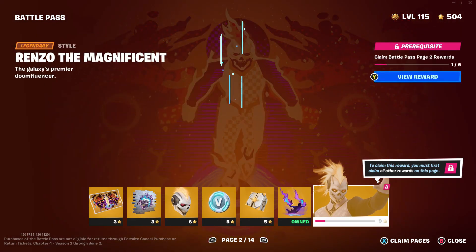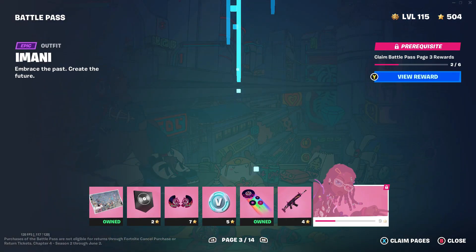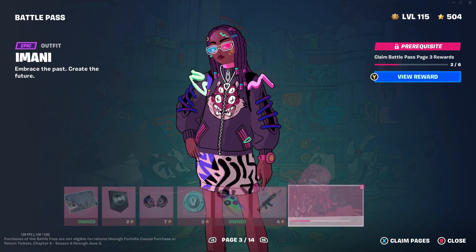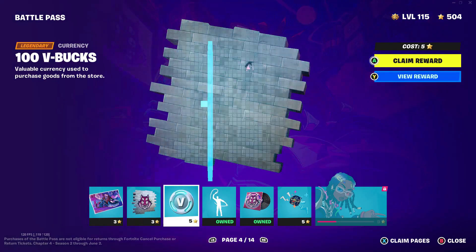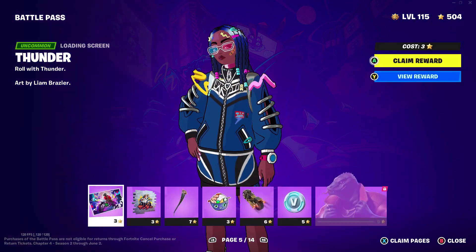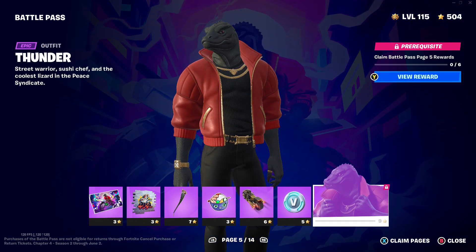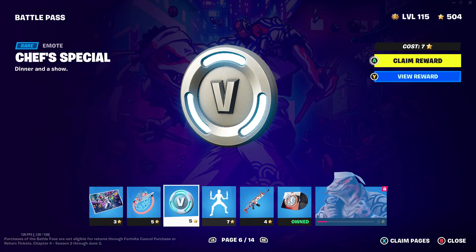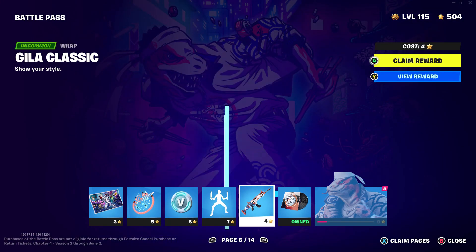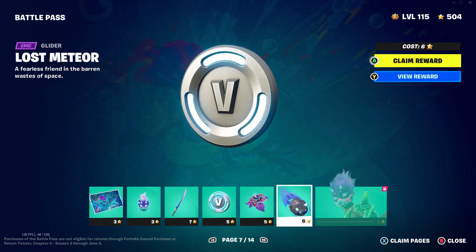So far I think that a lot of the skins look nice and a lot of the cosmetics look nice too. I just really haven't been getting anything — I got a few things like some gliders and some music packs, but I've just been using skins I've already purchased. Right now it's around spring/Easter so I've just been using the Easter skin.